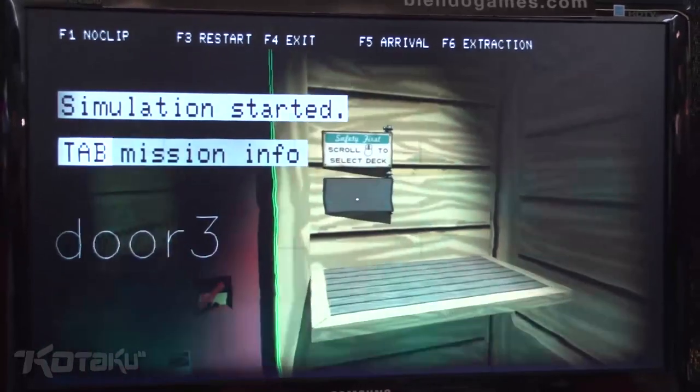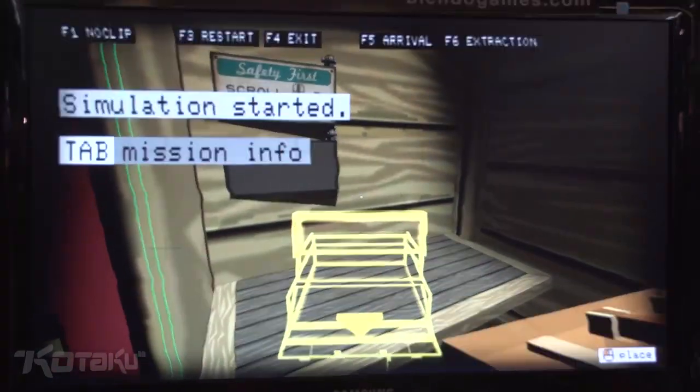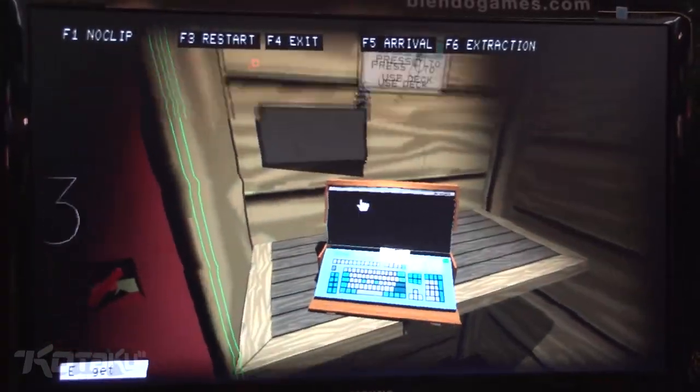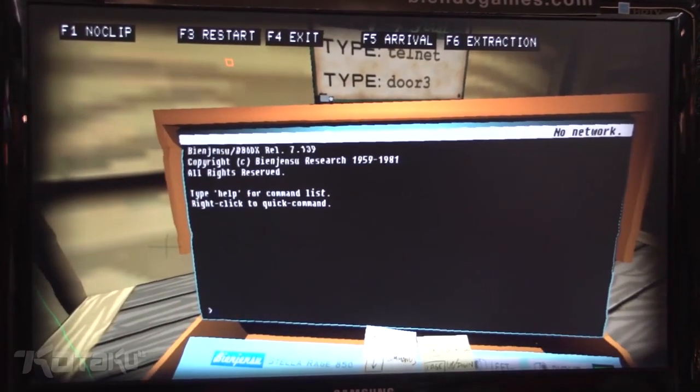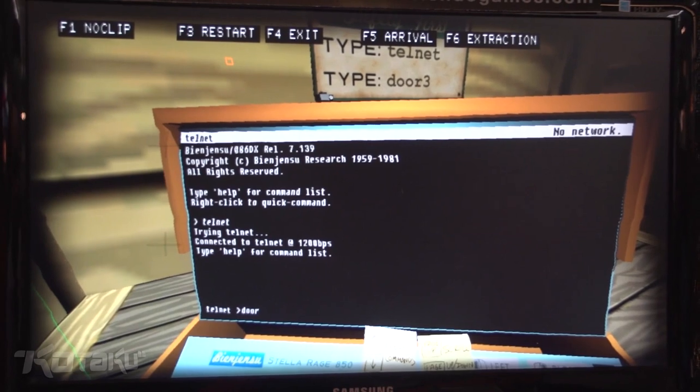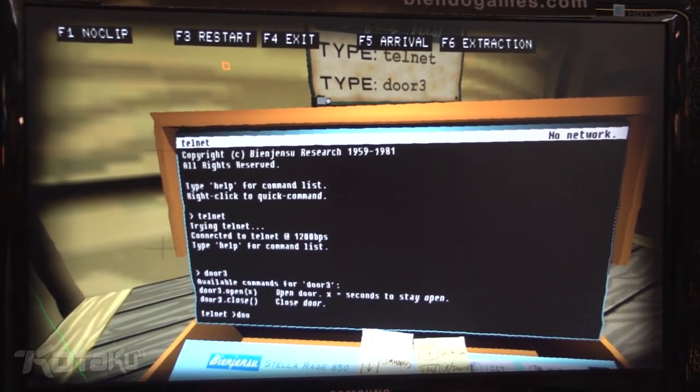So in this game, hacking is done through a command terminal. I'm going to place my deck on the table. So what I want to open is this door. What I can run is Telnet, and then door 3. These are the things I can do to door 3, so I'm going to open it up.